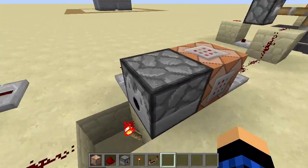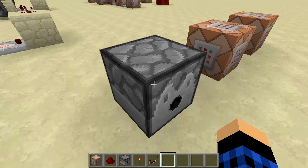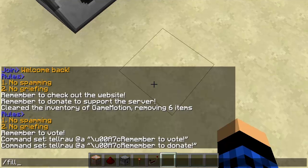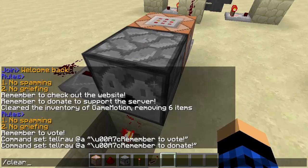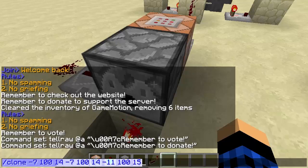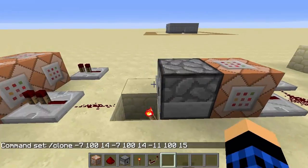Now we need to clone that dispenser block to the target position. Use the clone command — and if you press Tab when using commands like fill or clone, it automatically fills in the coordinates. Press Tab then Space repeatedly: Tab-Space for X, Y, Z. Clone using Tab to get all coordinates, then copy and paste it, then Tab through the destination coordinates too.